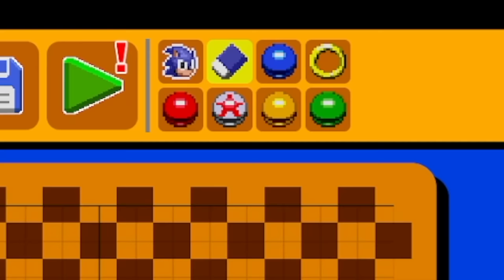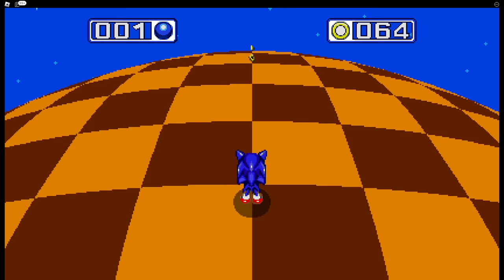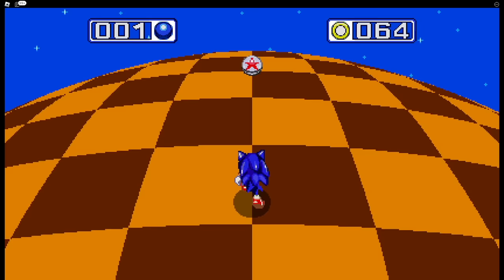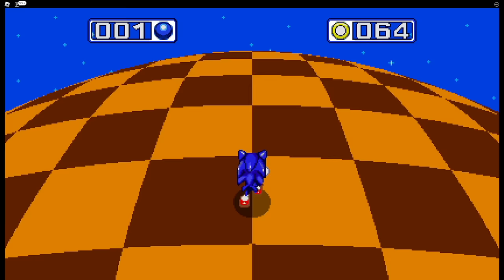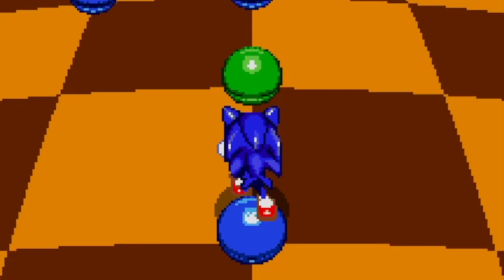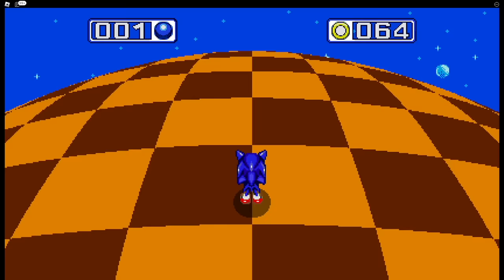Let's look at the different items we can put in our special stages. First up we have rings — you collect them. And of course if you hit a red sphere then you lose. We have the star bumpers which will bounce you back and forth. Yellow ones will spring you. Green ones will turn into blue ones, meaning that once you've turned them blue you have to collect them as well. And finally, if you collect all the blue spheres then you get a Chaos Emerald.